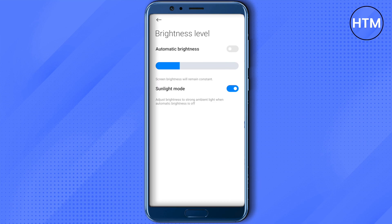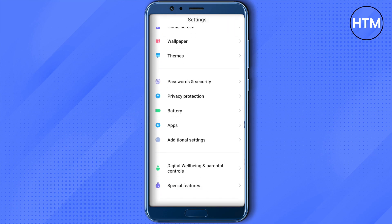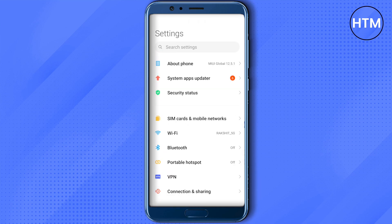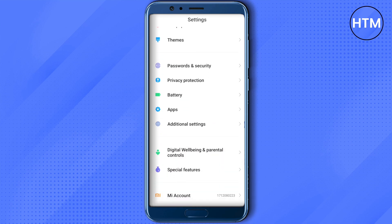That's the first step. For the second step, go to Special Features, or you can also search for Game Turbo specifically in your Settings. Open it up from Special Features and then click on Game Turbo.